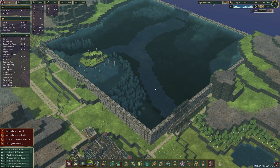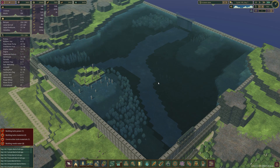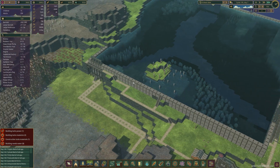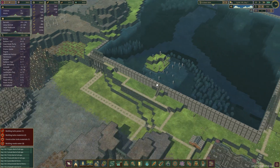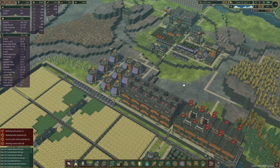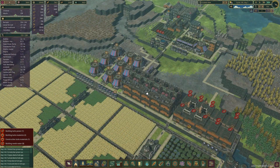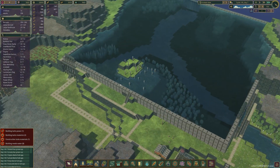And just like that, there you have it — our massive, massive dam. Love it. It looks so full. This should help us now get through all the droughts, and it will help provide us with power, which is going to be exciting. While I was letting this play, we had an update. They've changed the way water works with water wheels, and they've also fixed the bug with putting a lever in front of the water to get full power — just as I was saying at the beginning of this episode, they might fix it, and they already have.